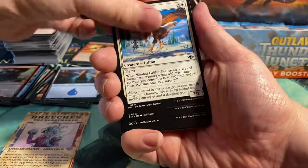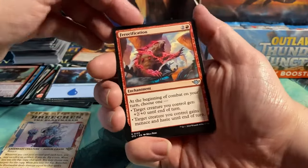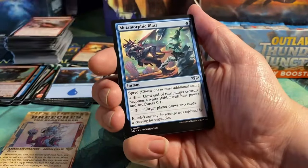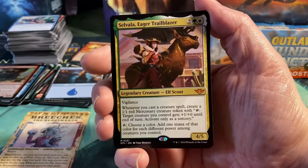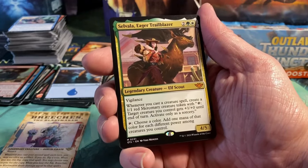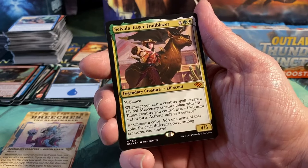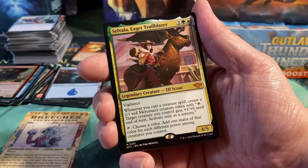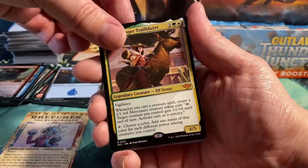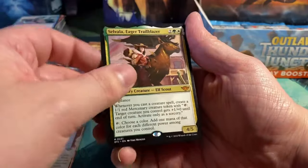I will go a little bit faster through the cards now because I think we have seen most of the commons. I'm also wondering how many more mythics we will get. Ferocification, Gila Courser, Metamorphic Blast — and there we have it: Selvala the Eager Trailblazer. It's a 4-mana 4/5 with Vigilance. Whenever you cast a creature spell, create a 1/1 red Mercenary creature token with the tap ability. You can tap her to choose a color and add one mana of that color for each different power among creatures you control. Insane. I got this one yesterday in the pre-release as well; it didn't work that well for me, but it's a really nice card if you can pull it off.